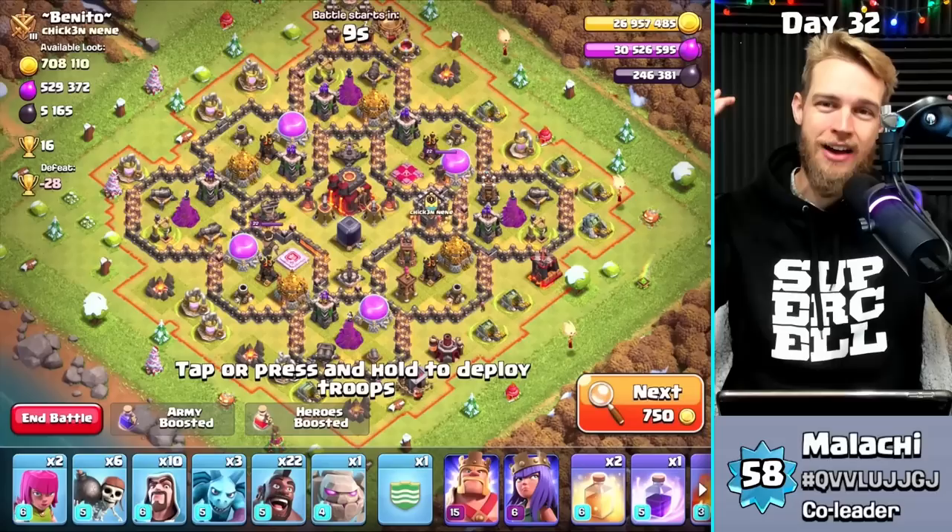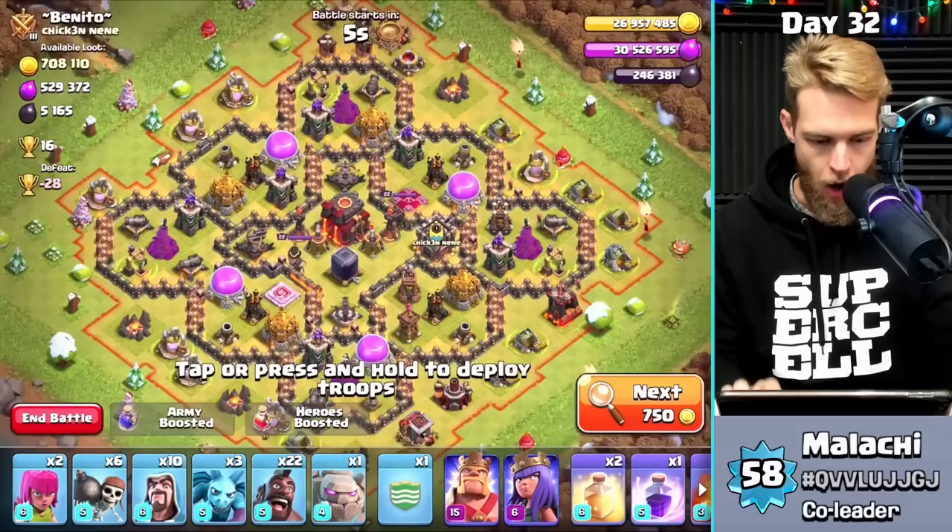Be watching for little white codes that will pop up randomly on screen during videos — I don't know how many per video, maybe zero, maybe three, maybe nine. If you see a code, use the link in the description to the Supercell redemption website and input the code. If you're the very first person to input it, you win the giveaway. Happy early Valentine's Day!